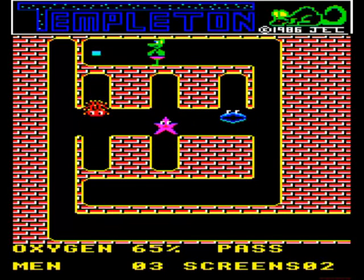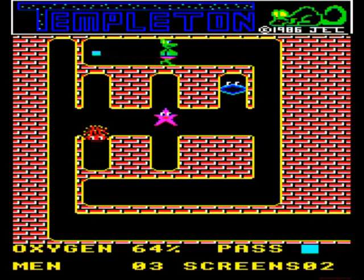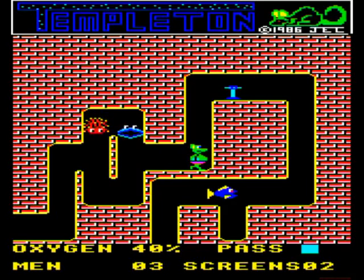The screens are designed to present a number of challenges. There are enemies who glide up and down in fixed patterns, and there are starfish who only move towards you if you're vertically opposite them.